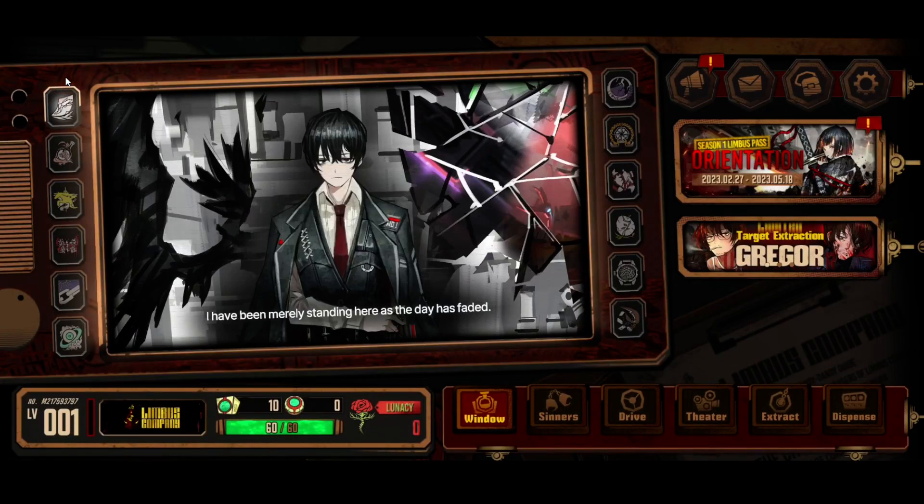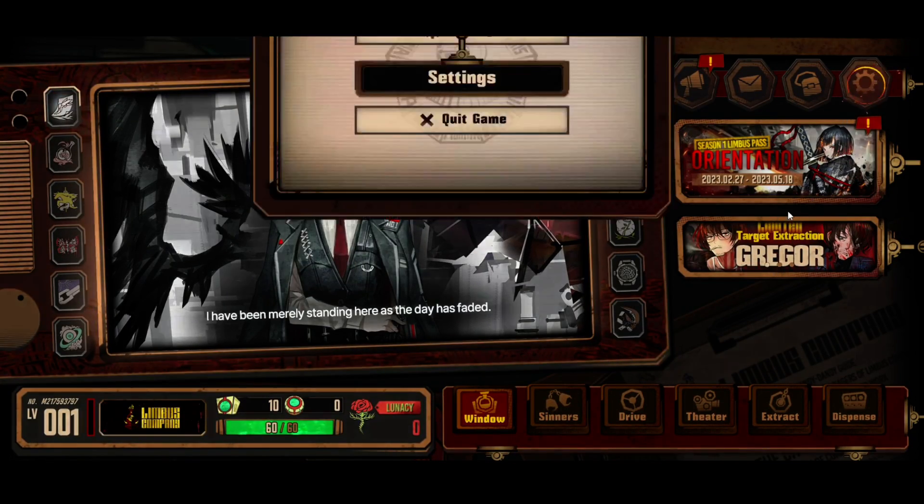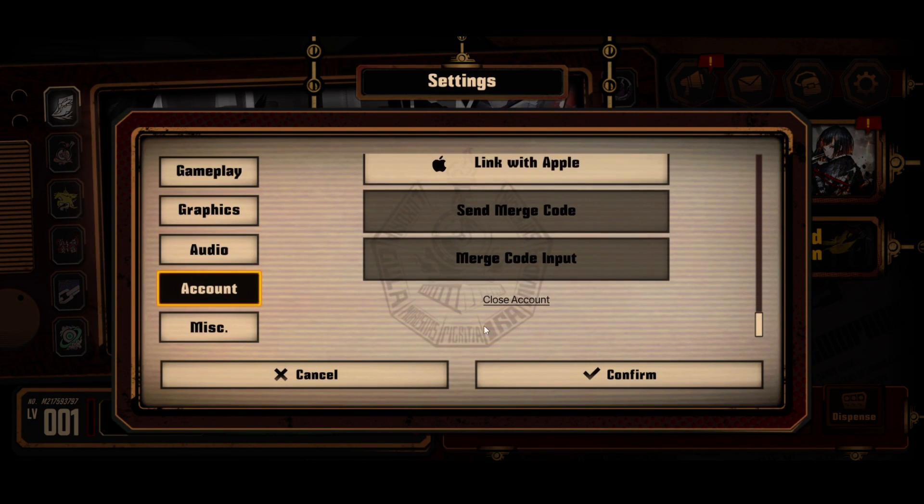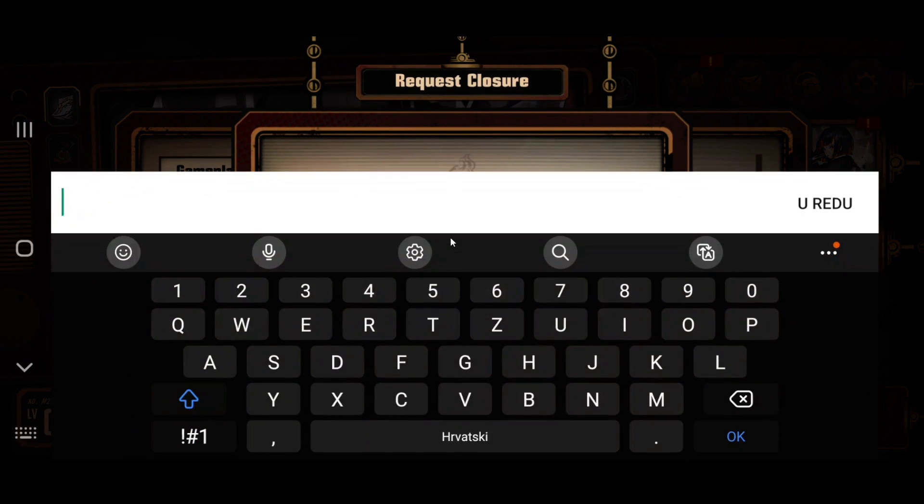Okay, whatever, let's go into Settings again one more time. So you see how it works — you go to 'Close Account' and type 'Limbus Company' to delete and restart.